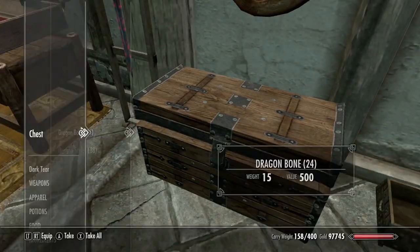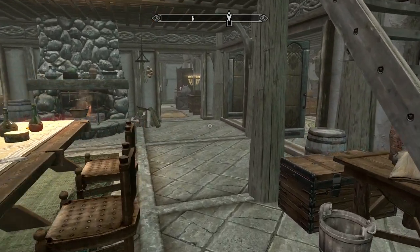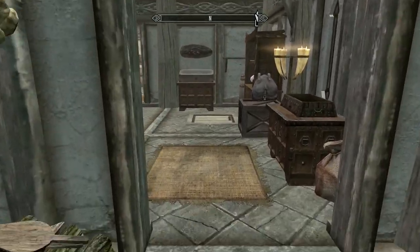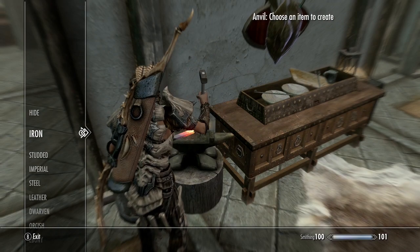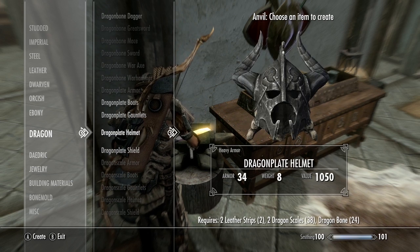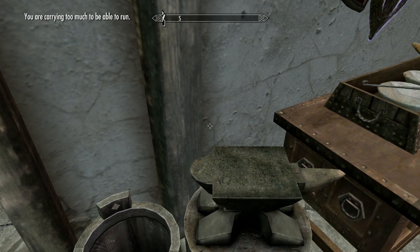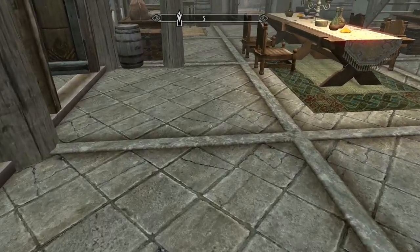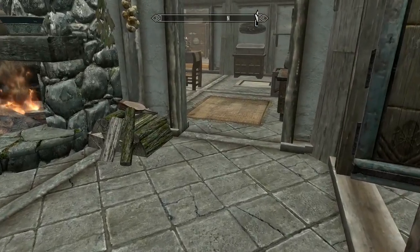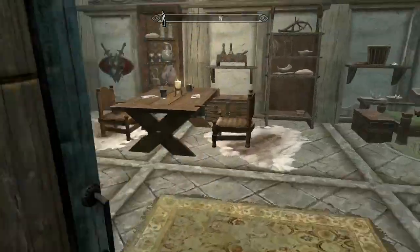I said I'd test this myself, so I grabbed my dragon bones and dragon scales to come to this anvil to make more dragon armor. I need iron ingots for scale armor. After some difficulty getting leather strips - eventually crafting them at the tanning rack from goat hides - I now have eight more leather strips to work with.